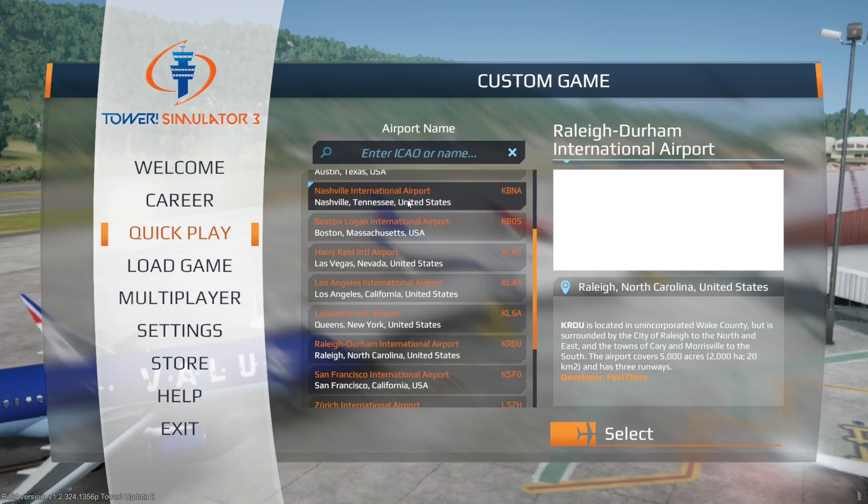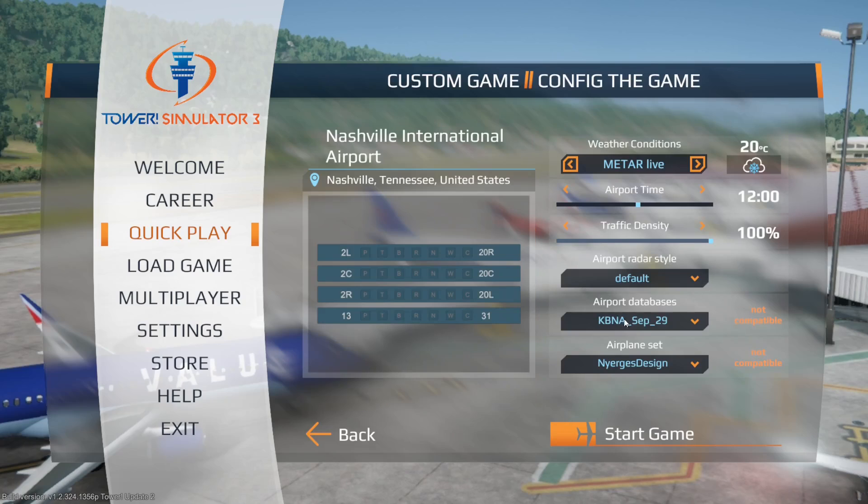If I go back in the game and select Nashville, instead of just having default and Nigeris, now I have KBNA. I can keep the airplane set to give the liveries the same, and then I get real world liveries for real world schedules. It's that simple — you just go ahead, make your other settings, start your game, and you will be using a custom schedule.